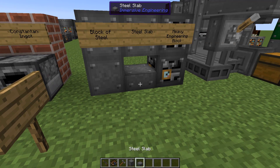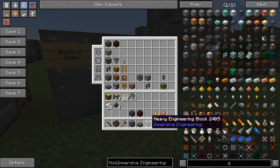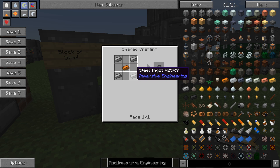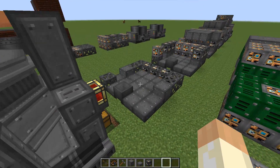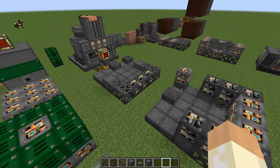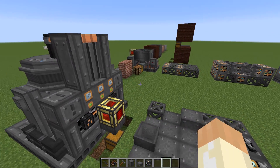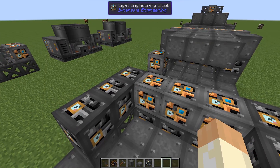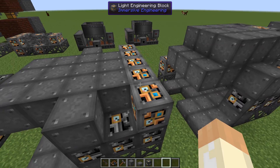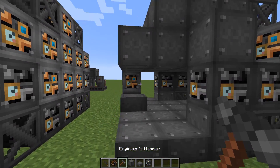Now we can make more things: blocks of steel, slabs, and heavy engineering blocks. We have plenty of steel and ore doubling. Blocks and slabs are made as you'd expect, and the heavy engineering blocks are made from pistons, electrum, lots of steel, and a little copper. That means we can actually build the arc furnace — a very complex and expensive multi-block, but also very good. We build it with slabs, a cauldron, scaffolding, heavy and light engineering blocks, blocks of steel, and more engineering blocks.